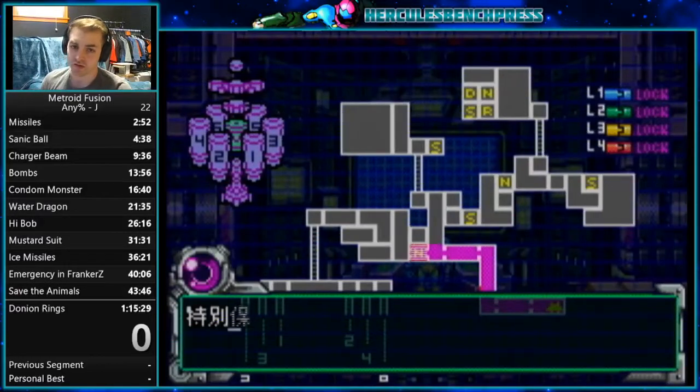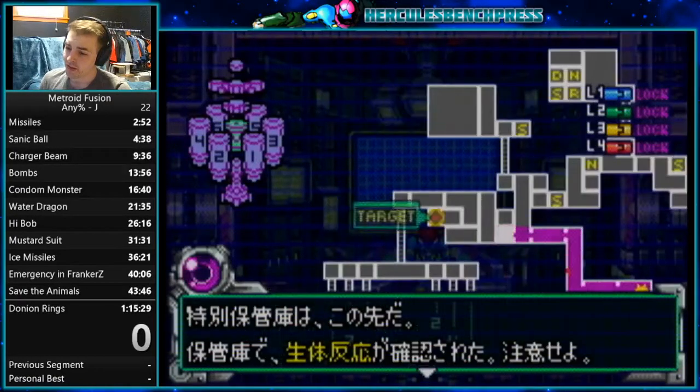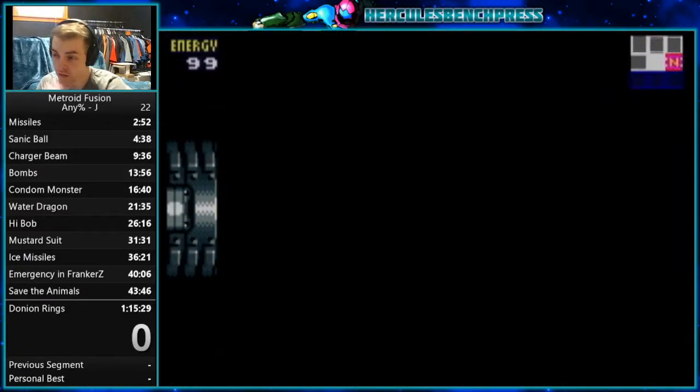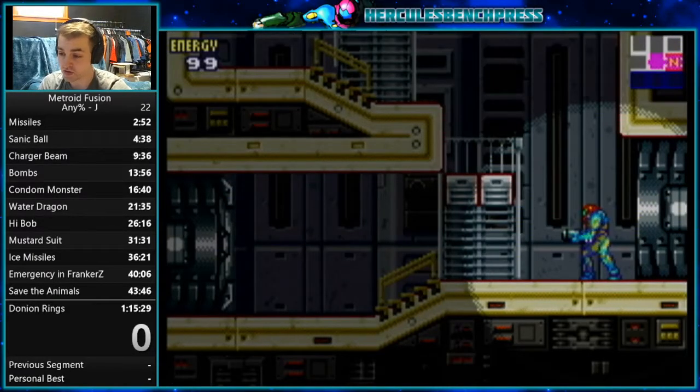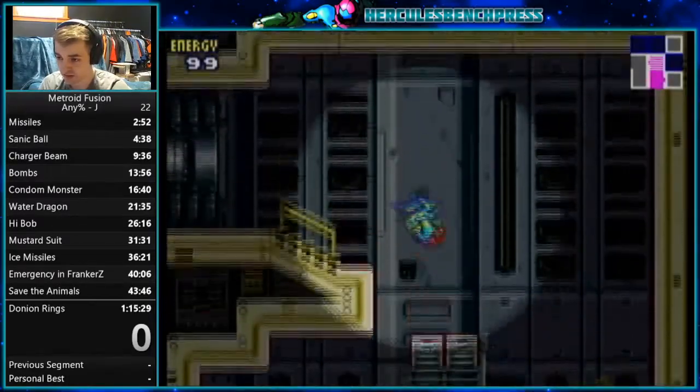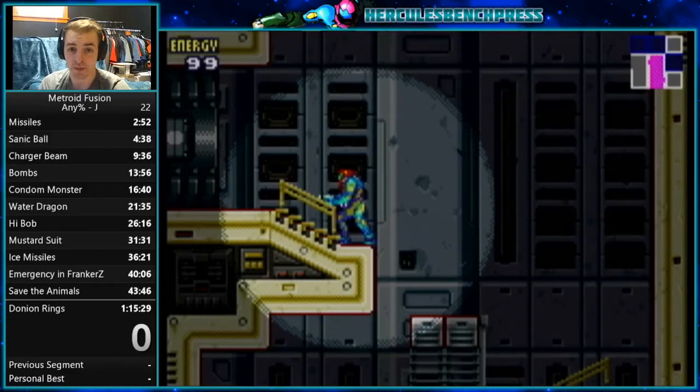I ran two screens to the left — you don't really need to know anything about those rooms except run left for now and get to Adam. Here's another room that's going to be slightly technical at first. You can just do whatever — jump, jump — just do this, whatever it takes to get to the top. Very easy.